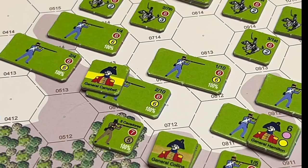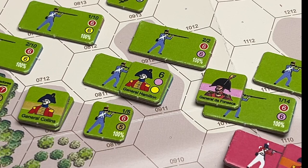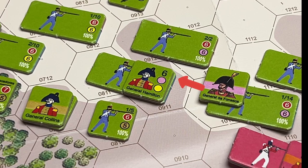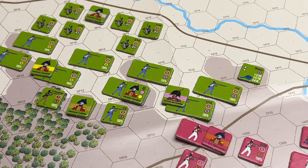Division commanders, like General Hamilton, show two colored round symbols representing the two brigades they command. They also have the ability to coordinate and activate both brigades at the same time if they pass a die roll equal to or lower than the coordination value shown in the top right-hand corner. Here we see General Da Fonseca, one of the brigade commanders subordinated to General Hamilton — the other being Campbell, as we saw before.